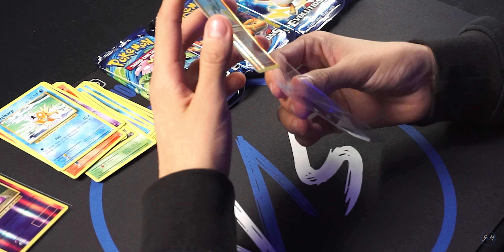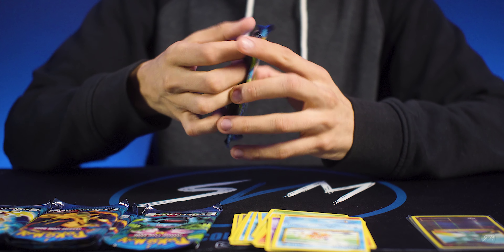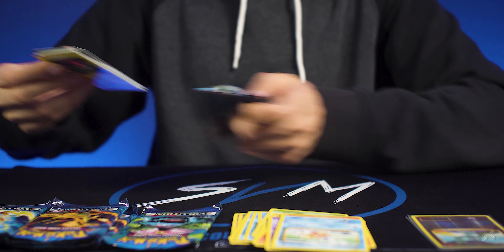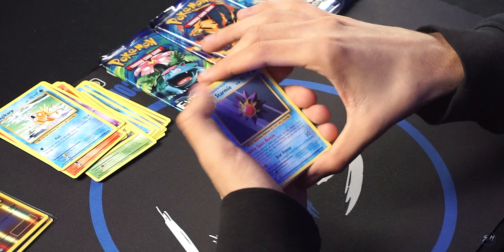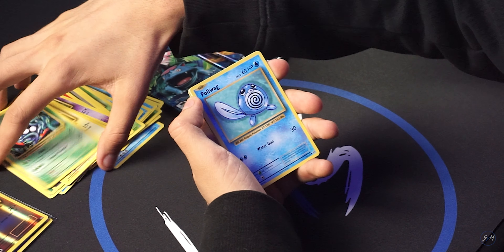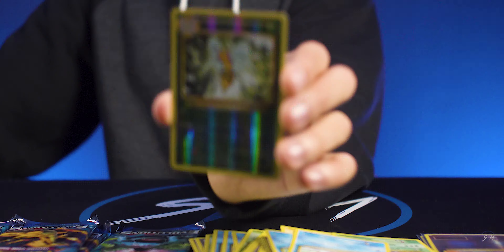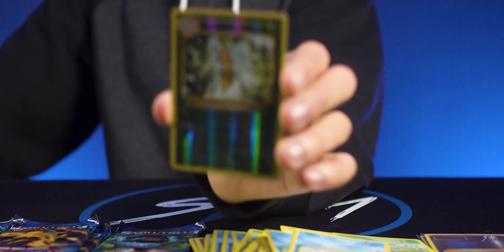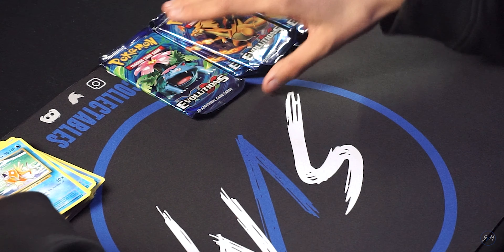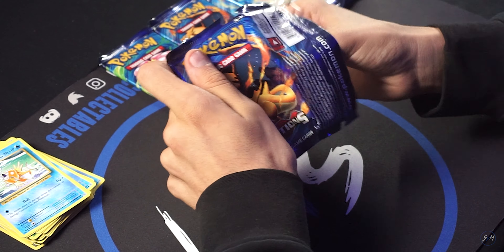Got a Machop. We'll sleeve him up. We got two packs of each left, so now we'll do a Venusaur. We got a Beedrill and work our way down. Sleeve him up. I'm gonna move some of this base over here. Now we're gonna do this Charizard — this will be the first Charizard pack.